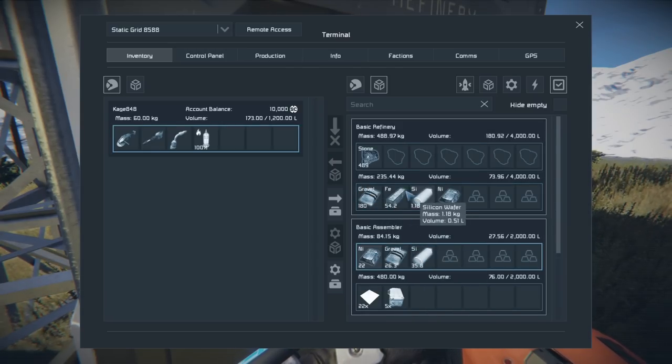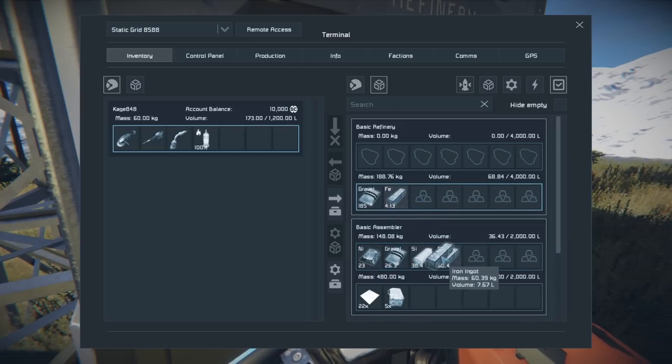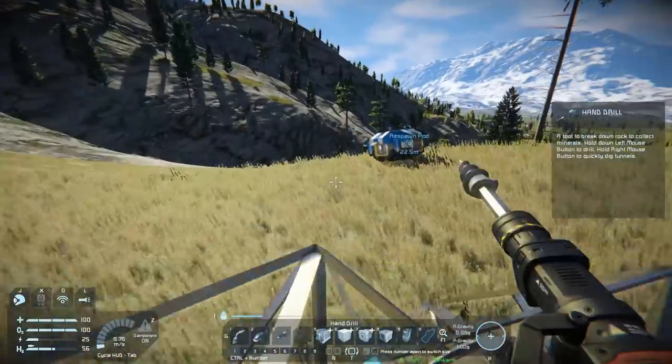Is there a quicker way to move these over? There we go, that went pretty quick. Starting to save up some resources.